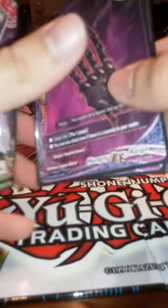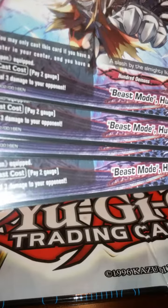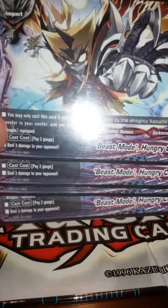Moving on to the items: I run two Hungry Claw Raiga and four Fiendish Blade Gura Honkoi. They both have the ability to attack even if the center is occupied, so potentially up to four attacks with this deck. And finally I run four of the impact, Beast Mode Hungry Claw War. According to its call cost, all you gotta do is pay two gauge and do three damage — easy card to play, can do a lot of damage.